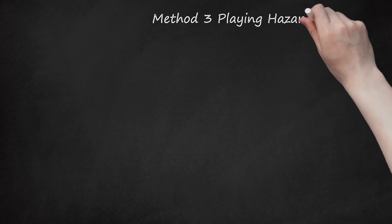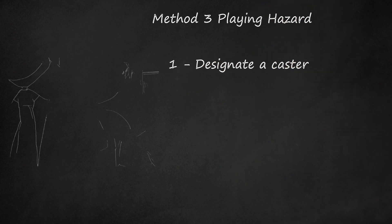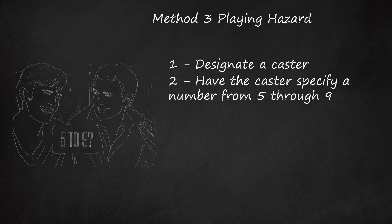Method 3: Playing Hazard. Step 1: Designate a caster. In hazard, the player who rolls the dice is called a caster instead of a shooter. Step 2: Have the caster specify a number from 5 through 9. This number is the main and determines which numbers win and which numbers lose when the dice are actually rolled. In some versions of hazard, notably French rules, the main is determined by a preliminary roll of the dice.